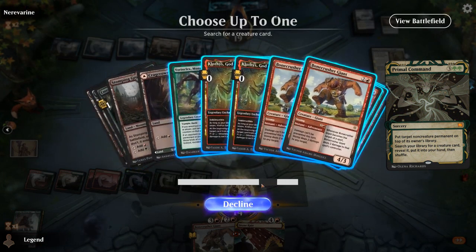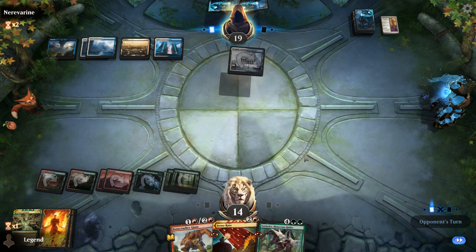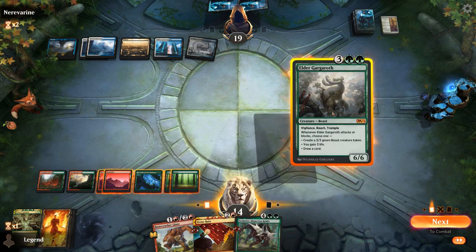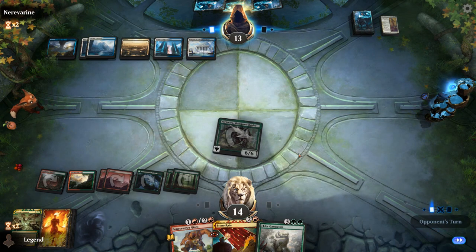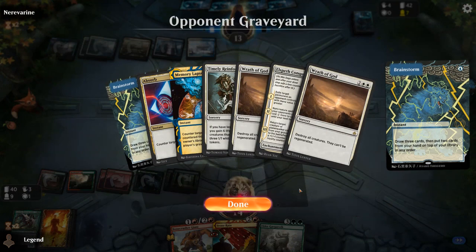What do we want? Vorinclex — Klothys could also be decent since it's not as easily answered. But Vorinclex shuts down Sagas and Planeswalkers. Gargaroth has a decent follow-up — do we want to play that before Vorinclex? We can still double spell with Stone Rain, so we wait. No counterspell, but they might have another Wrath. They cast a Brainstorm, although they haven't shown many shuffle effects or ways to take advantage of Brainstorm.